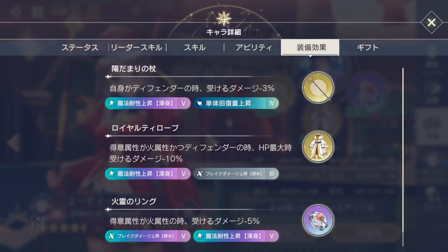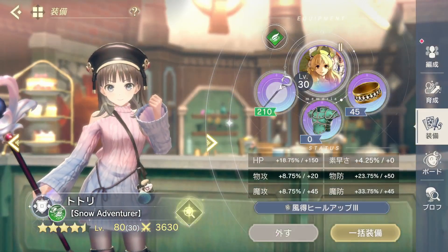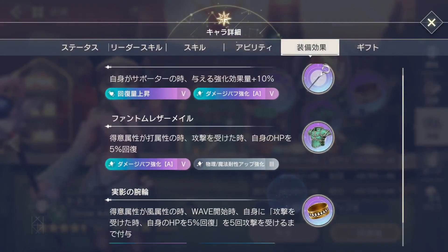Judy has some full HP magic resistance stuff. You just want magic defense or HP recovery on hit for the defenders.